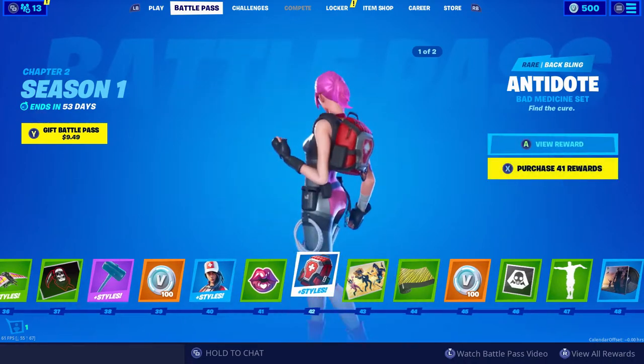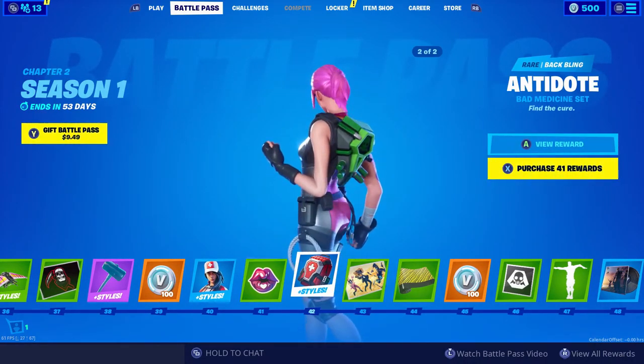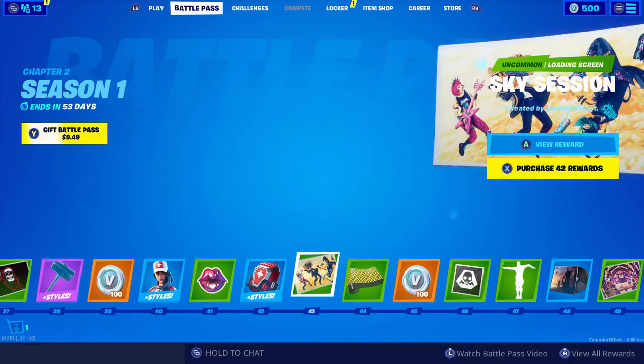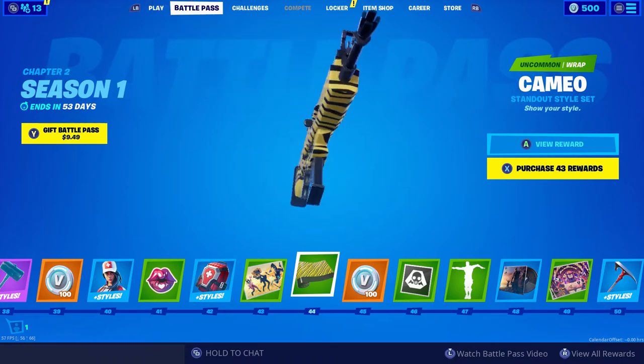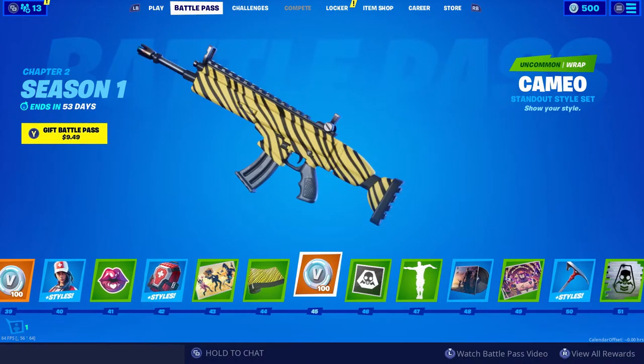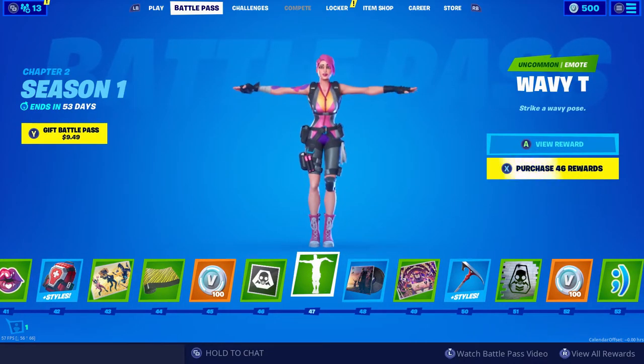Tier 42, we get another Back Bling that goes along with that other skin — looks pretty cool. Sky Session loading screen. Our next wrap — pretty cool but very simple. More V-Bucks. Another banner icon. WayVT — oh, that's sick, I love it. That's awesome.